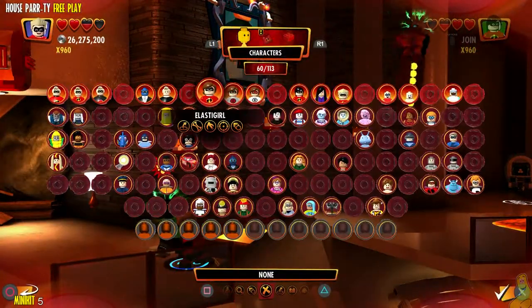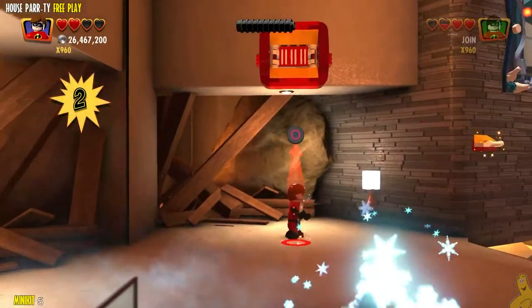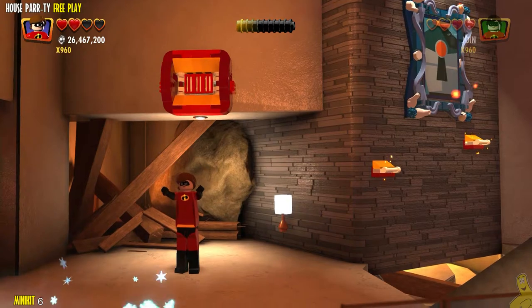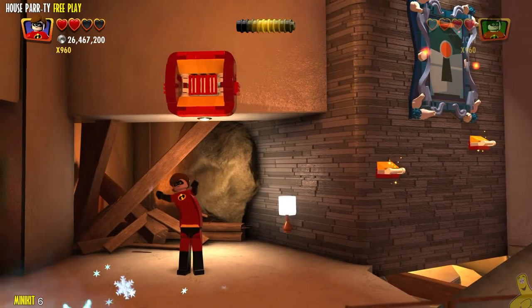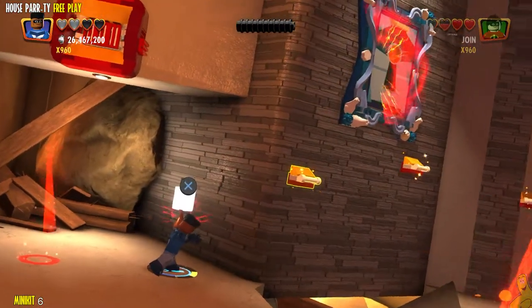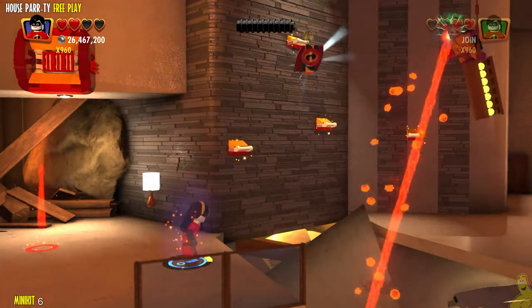We actually have a couple of baddies up here to take out. In the back left corner, there is an Elastigirl spot. Take out the final bad guy and step right up. Hit that icon as indicated and stretch your way into — hey, it's Dash's room! Now this is where you need Crush Hour. You need that Super Destroy ability, which I'm not sure is available with any other characters — at least we haven't found one yet. I telekinetically destroyed that painting up on the wall — hopefully it wasn't a Van Gogh.